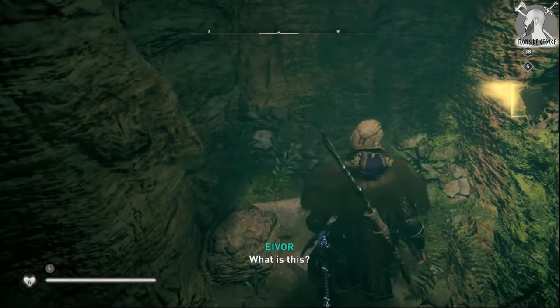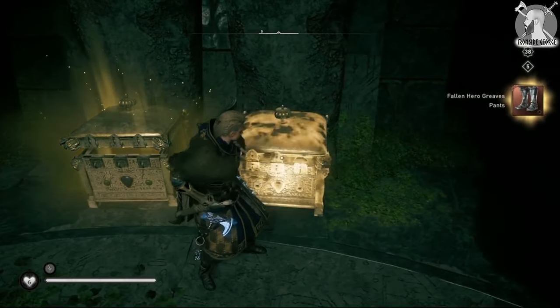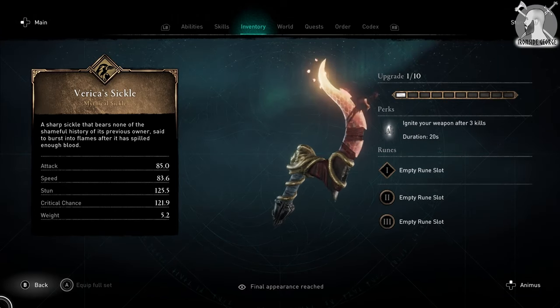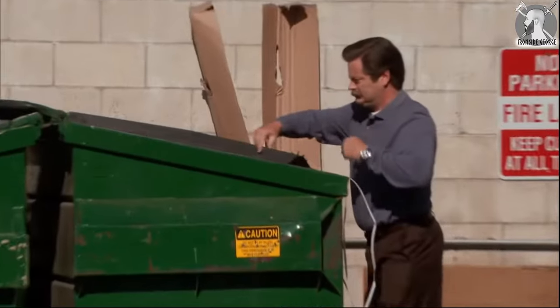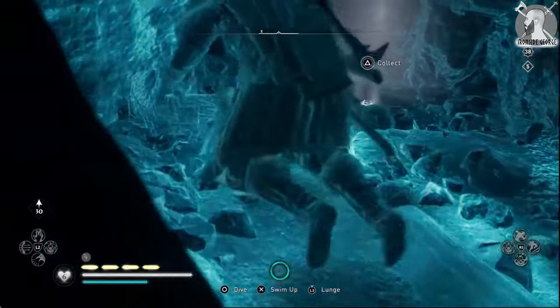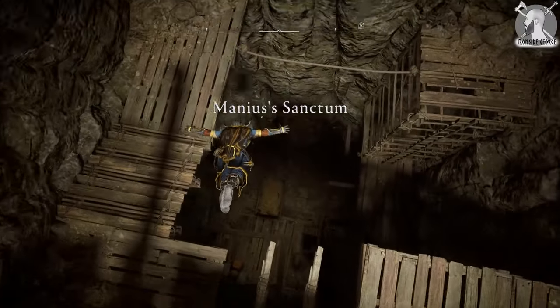The first four tombs will give you the Fallen Hero armor, and the final two tombs will give you two new weapons — the Togodomus Bearded Axe and Vericus Sickle — which I wanted to mention, but they're not anything too special. Once you've completed the six challenges and grabbed the five artifacts, head back to the first tomb located by Ravensthorpe for one final challenge and to grab the Blazing Sword.